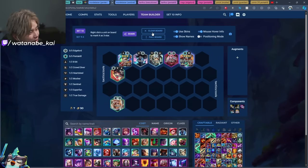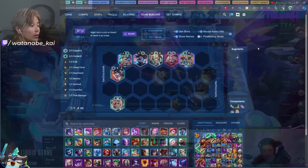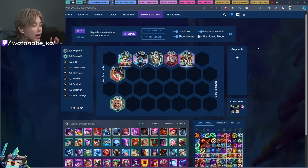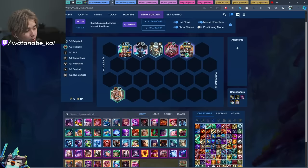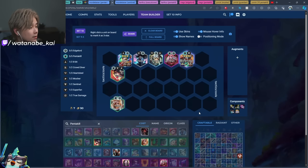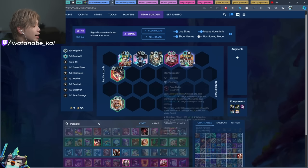Moving on to Mordekaiser — he is currently A-plus to S-minus tier, a really strong composition to play around. The Mordekaiser 3 and Aphelios 3 dual-carry combination is doing some pretty disgusting things. You can also make Mordekaiser the primary carry with Aphelios as secondary — totally fine. This is a five Edgelord, five Pentakill board, so we're playing plus-two on Mordekaiser. The only unit that sticks out is Gnar as a placeholder until you find Yorick.